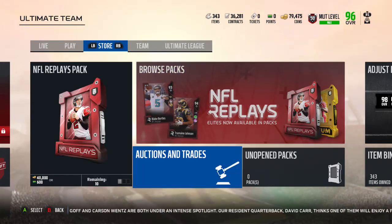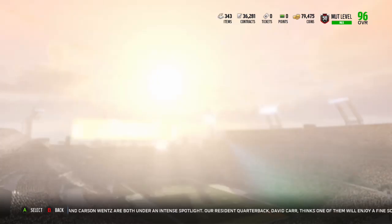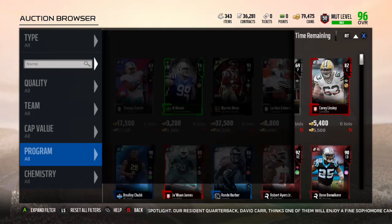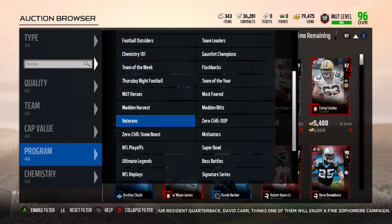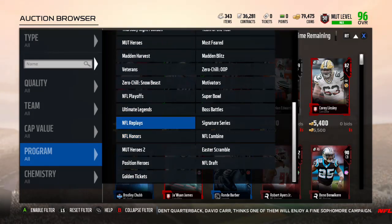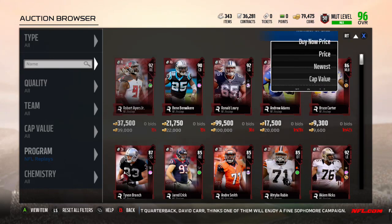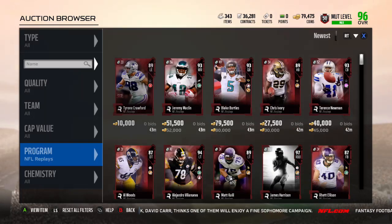Let's go check out the two hero cards on the auction house. Two and a half hours later, they are finally up. Somebody bothered to do the sets. Antonio Gates was up for a while, but the Bobby Wagner took forever. I can tell you why it probably took forever, but we'll see in a couple seconds here.